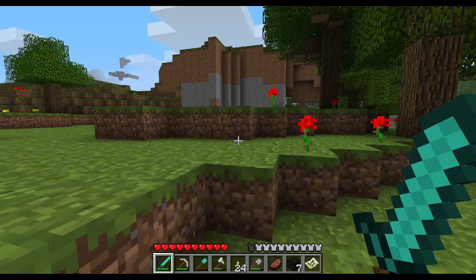Finally have grass growing on this island. Takes forever for grass to spread — that's what these dirt bridges are for. This is going to take so long. If there's an easier way to get grass up here, let me know.